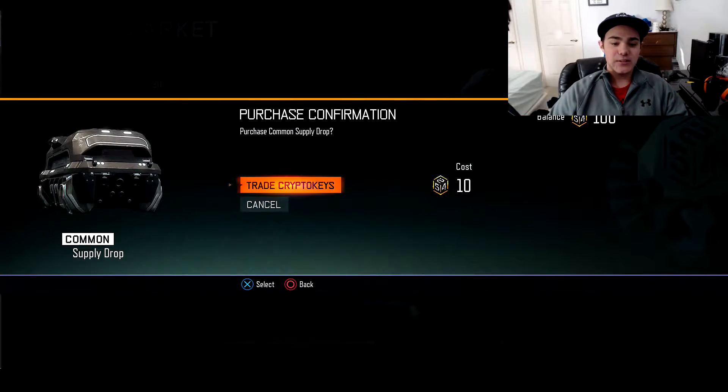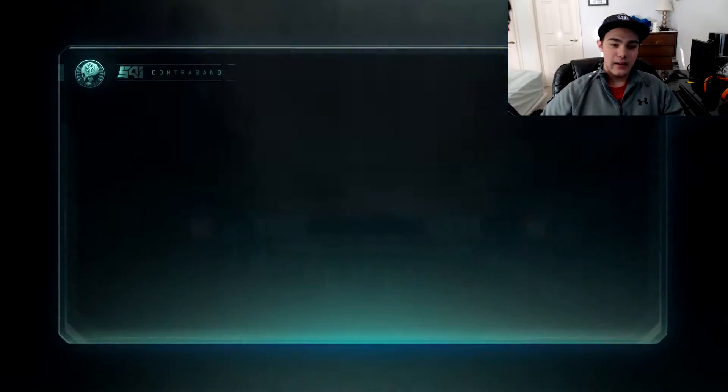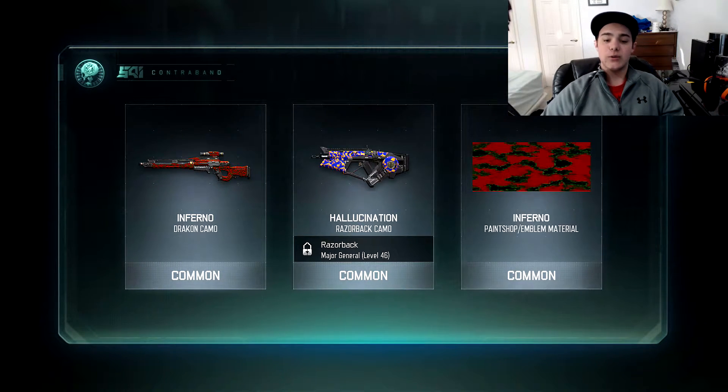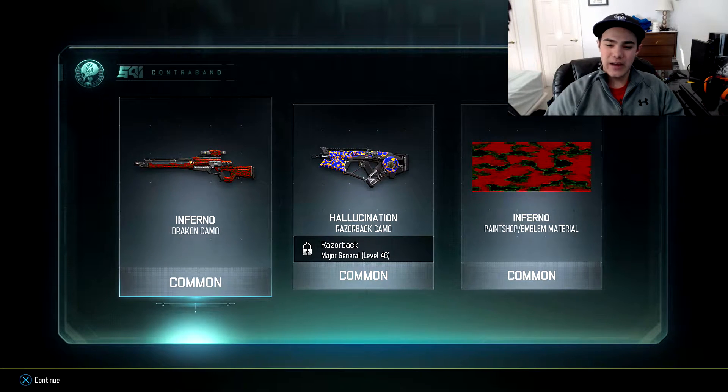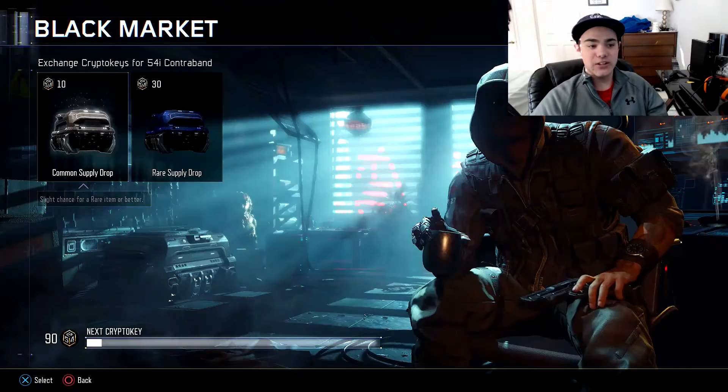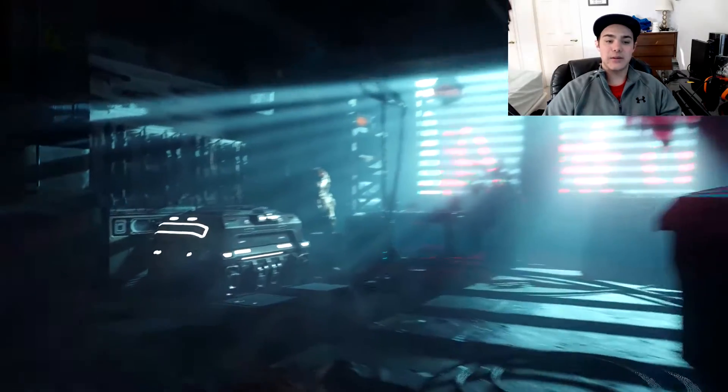Opening the first common supply drop - let's see what we get. Inferno, alright so we got three commons. They're all camos - we got the Inferno paint shop emblem material. Overall not the best first supply drop, let's move on to the second one and hopefully get something better.